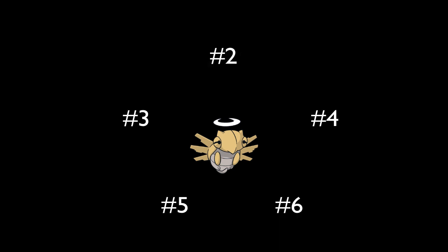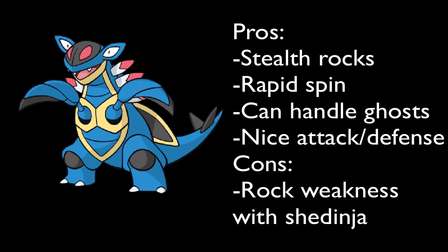Now that I've decided on making a team revolving around Shedinja, I need to find a Pokémon that can cover some of its weaknesses. The first Pokémon I decided on is Armaldo, which is a really nice candidate since it has access to both Stealth Rocks and Rapid Spin — which is almost non-existent in NU. I think the only other Pokémon that can have this combination are Sandshrew, Kabuto, and Torkoal. I didn't really want those three: two of them are Eviolite Pokémon that don't have much offensive capability, Sandshrew and Kabuto would do horribly against Misdreavus with Taunt, and I just don't really like Torkoal since it's way too slow. So I decided to go with Armaldo instead.